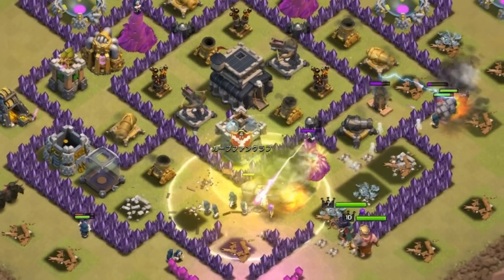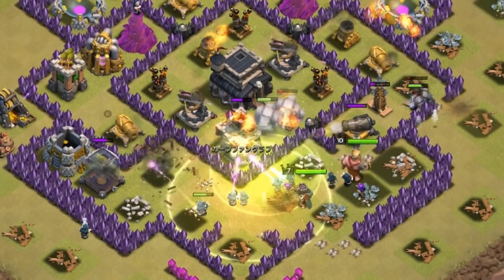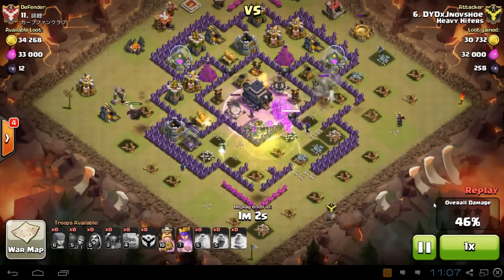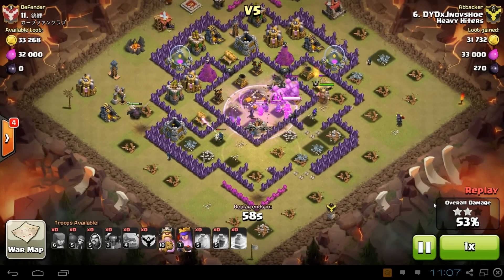Now I'm healing my wizards because they're getting hit with mortars and cannons. I put a jump spell in the middle so that the golems could get in there along with the rest of my troops to get to that center and clear it out. One expo down, 50% and town hall down, and the second expo is down. So now it's pretty much just going to be cleaning up the small stuff in between.